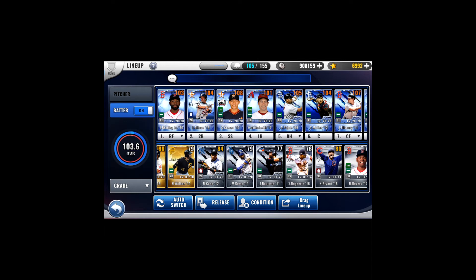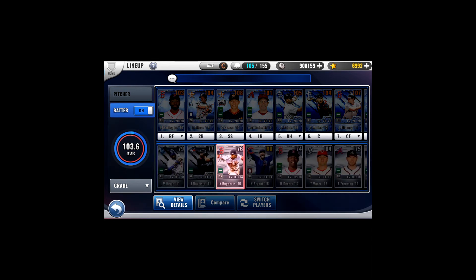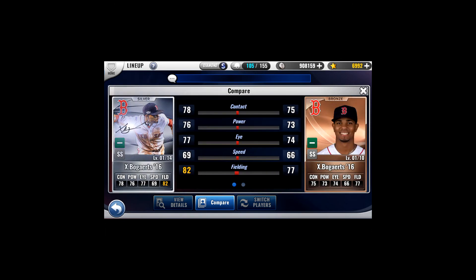Let me demonstrate how it is the same as a normal card. I happen to have a Xander Bogaerts — notice he is a 2016 card — and I also have a Bronze version of him. If we take a look at the numbers and open those up: on the signature card, if I subtract the grade increase of 6 from his contact, that gives me a 72 in contact. If I perform the same on the bronze and take the 3 away from the 75, he's also a 72 in contact. Working through the rest of the numbers, I'd find they are the same, showing that the base numbers on the card are the same as a normal card.